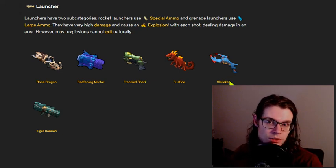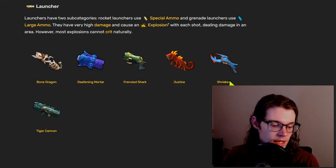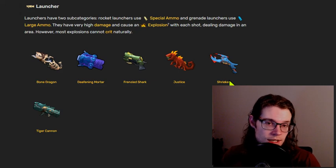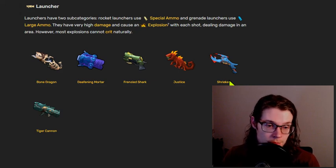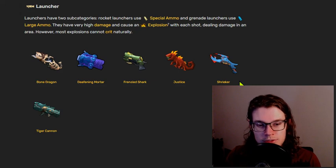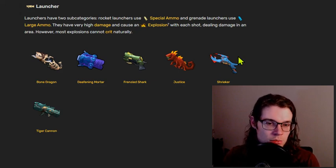Shrieker is probably the second best launcher in the game because it's the only launcher here that can actually crit. Coupled with a higher magazine size, a fair area of effect, and good damage, Shrieker actually can be very good. The fact that it can crit is by far the best part about the weapon. The big drawback with Shrieker is that it does have a charge time for each of its shots, so rate of fire increases do not affect this weapon very well, and it is capped at how fast it can shoot because of that charge time.